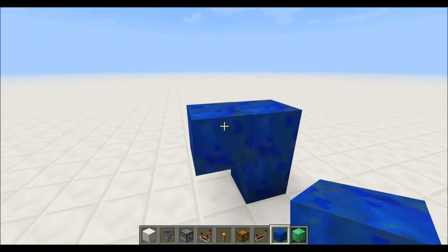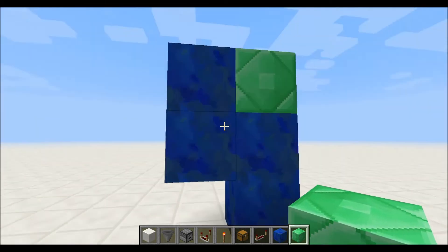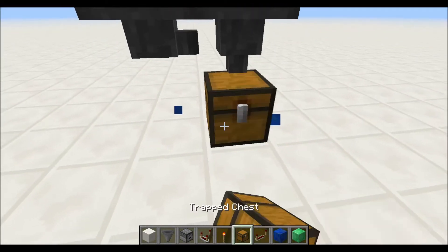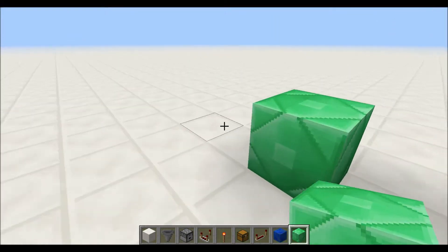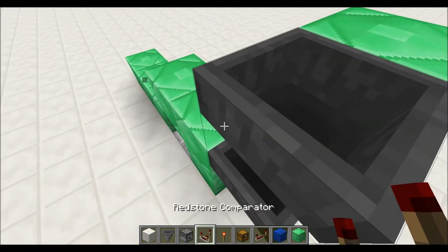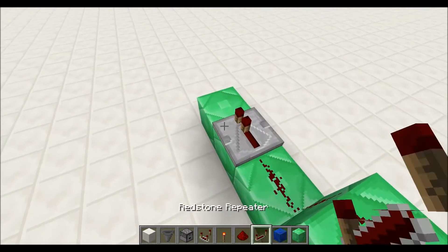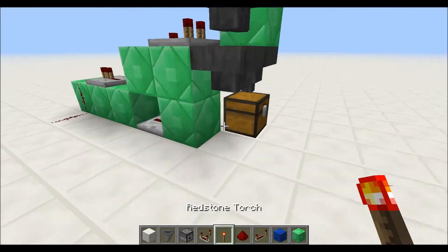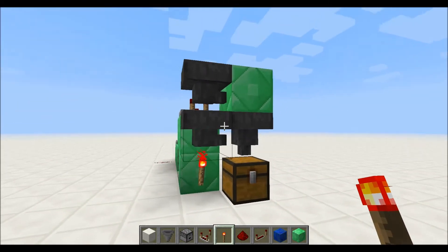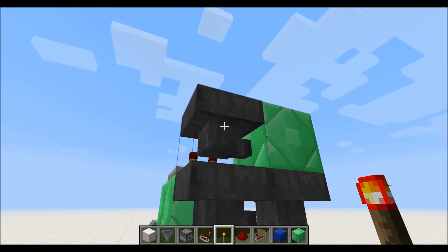First, I'm going to start by building the setup that I've been demonstrating for item detection. This is the build that I've been using, and I've been putting 21 cauldrons in here, or something like that.